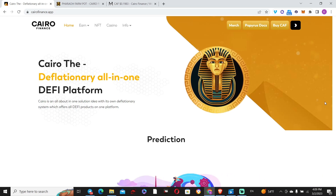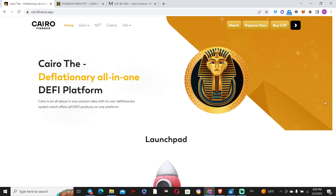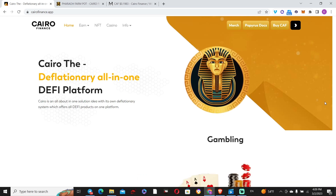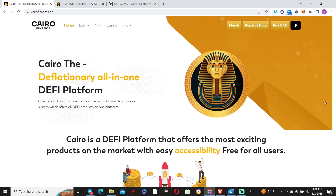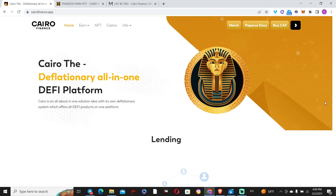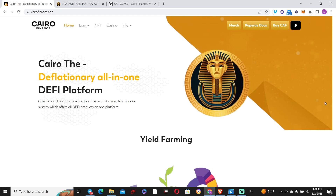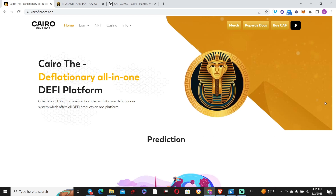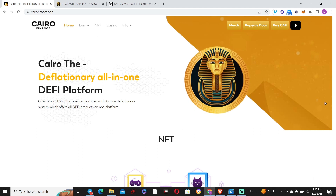Even though we are in the gambling/degen niche, I gotta give credit where credit is due. There are some projects that don't want to give up and don't want to throw in the towel. Cairo is still adding stuff to their products. The first thing they launched was an ROI dapp that didn't work out so well — there was a hack at some point — and they restarted. Today I'm going to discuss a sub-product of what they have in store and give a very objective overview.